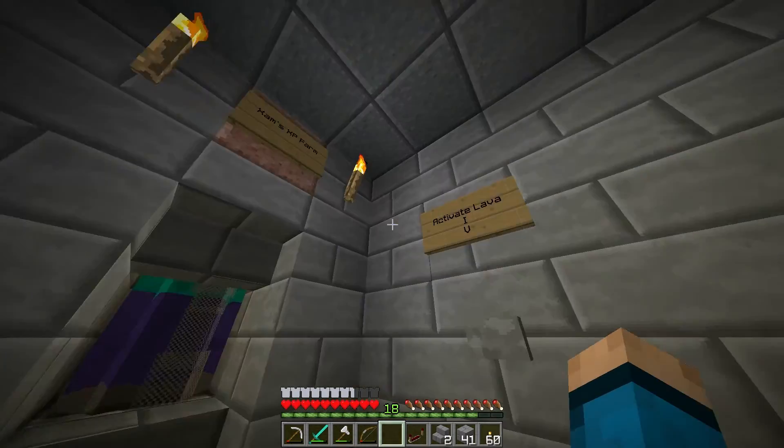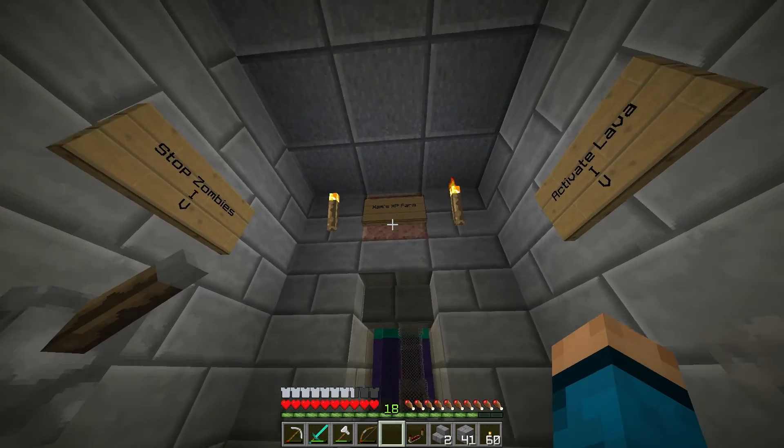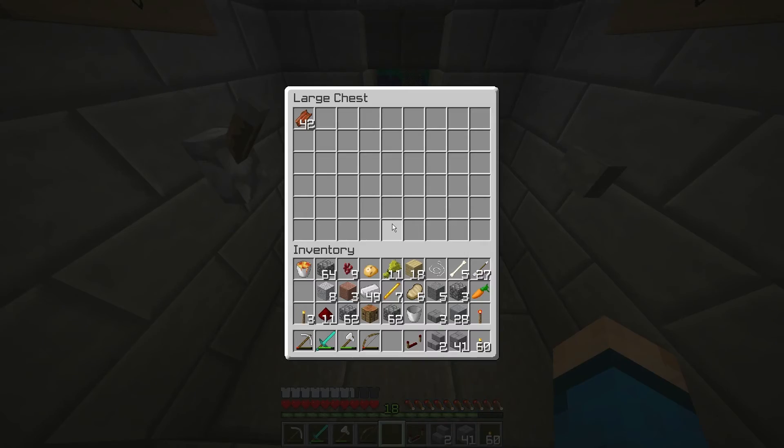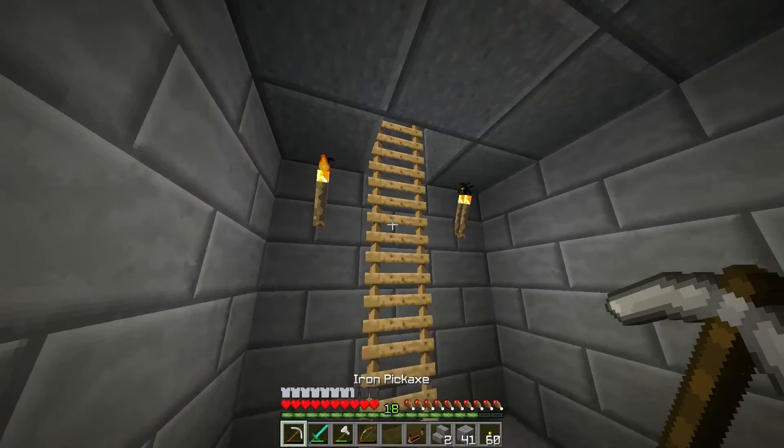We've got, you know, basic things: activate lava and stop zombies, and it shares my XP farm, which is pretty darn cool. So I'm really happy with how it's turned out.